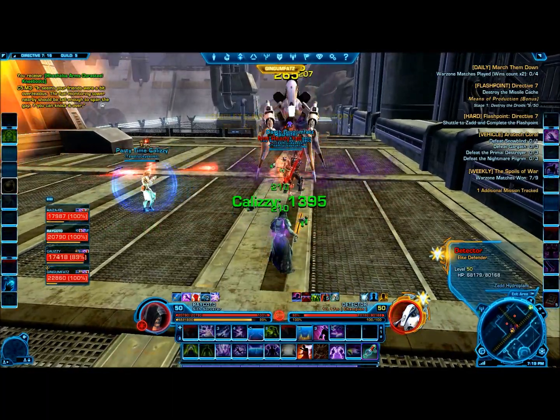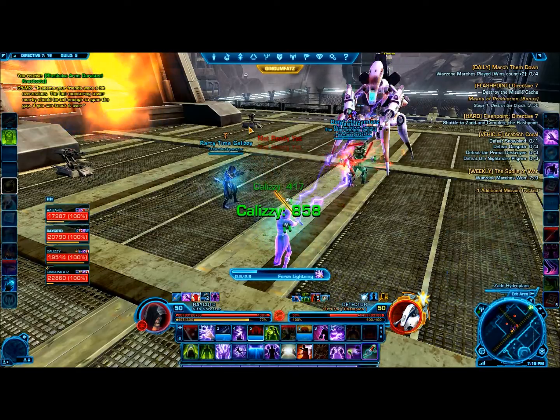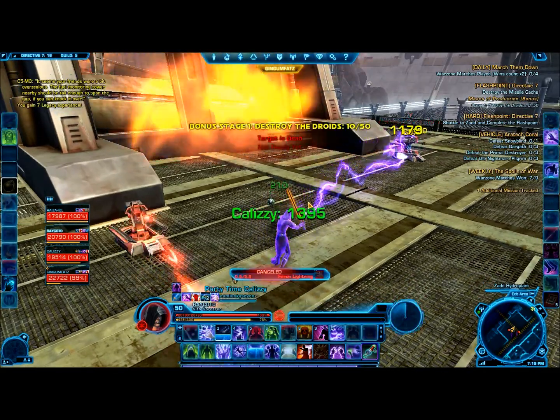For this first boss, it's basically a tank and spank — nothing really to it, tanks just gotta hold aggro. The only adds that will come up are those two turrets attacking my healer at the moment. One DPS, like I'm doing now, take them out — no big deal, they're only normals.